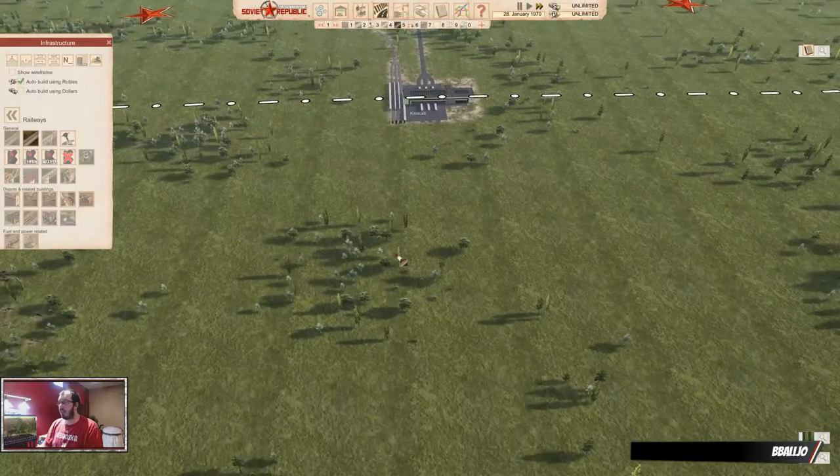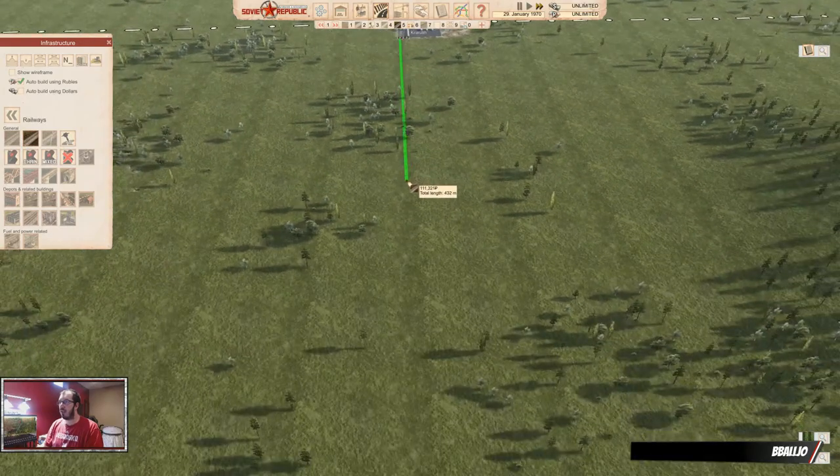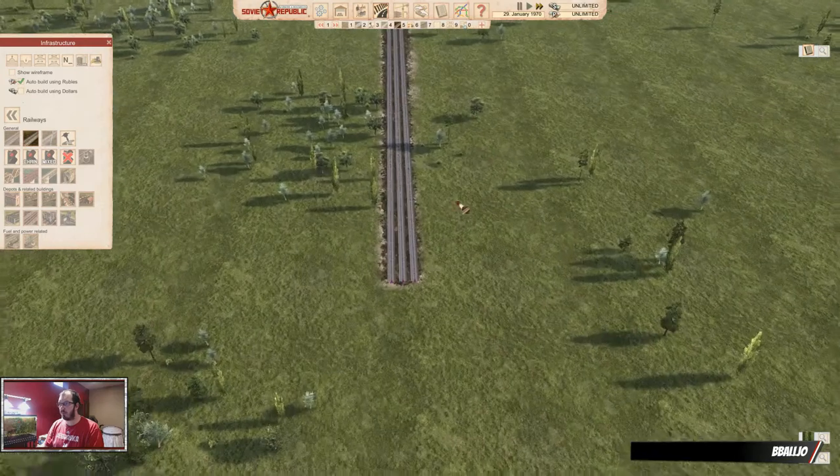First things first, plan for a lot of space. If you're thinking space, double that space. I think this is about as much as the longest train. The trains can do now 18 cars, and some cars are really long, so give yourself room. That's the main thing.